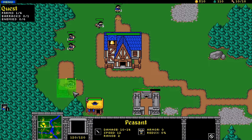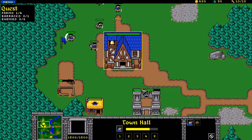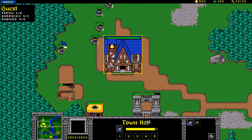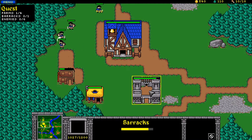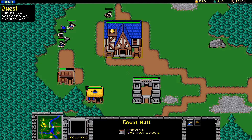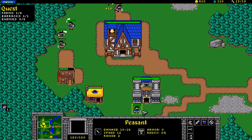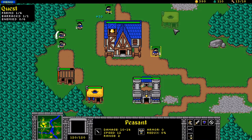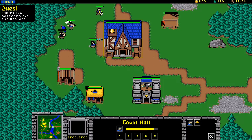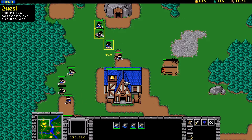Let's get this guy to build a farm. As you can see we now have one of our four farms built. This is our barracks - as soon as that's done we can begin building some footmen. Let's have this other guy build another farm. How many guys have we got in the gold mine? Five - that's what we want.